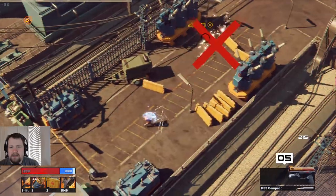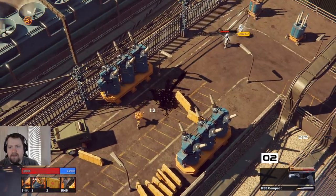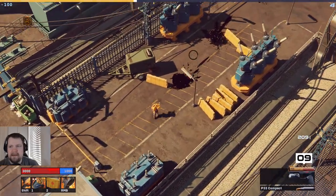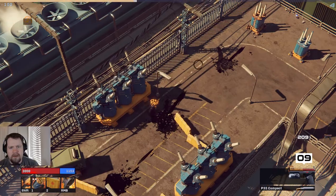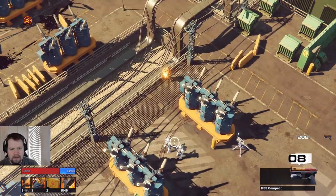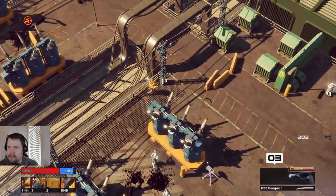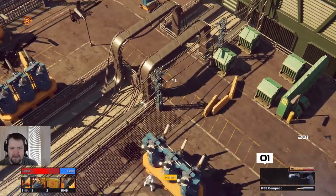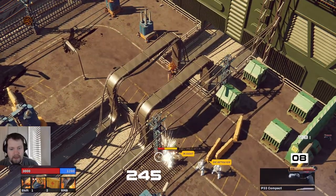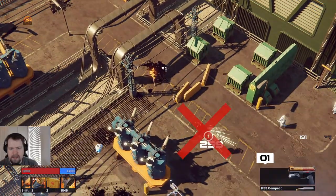I didn't check what pistol we have but I didn't switch it out, so we got the P33 Compact — I think it's fine, hopefully we'll find something better right away. Right off the bat it does seem like I'm getting better frames with this one. I'm sitting at about 110-120 now, which is pretty consistently higher than before. The health bars also look a little bit different, a little bit easier to see.